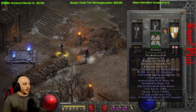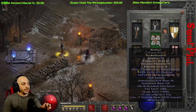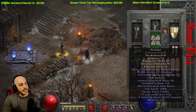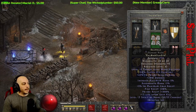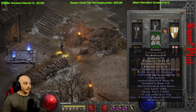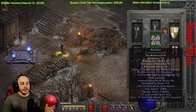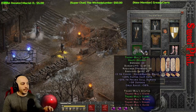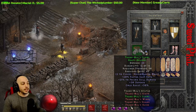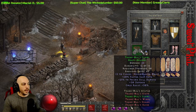Now for the armor — this is kind of mandatory for this build. It can get up to 50% poison skill damage; I believe it's 35 to 50, but I got a 45% one which is pretty darn good. It's got Thorns on it, a bunch of hit recovery, life after kill, and some other great stats. On the gloves, you go with Trang-Oul's Claws because you get that 25% poison skill damage — you don't really need the Necromancer curses, it's strictly for that poison skill damage boost.